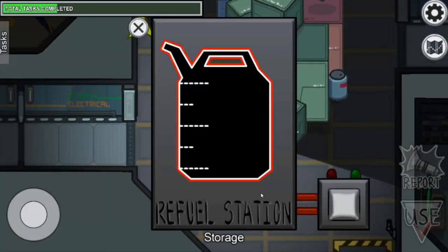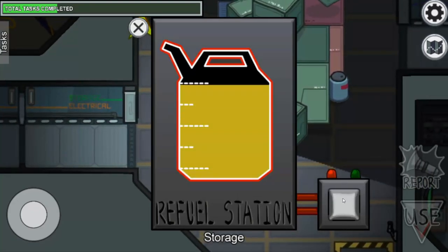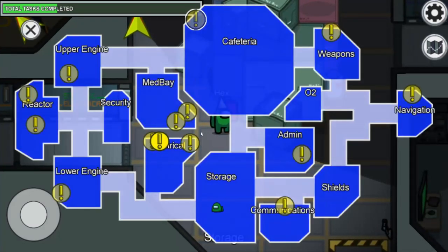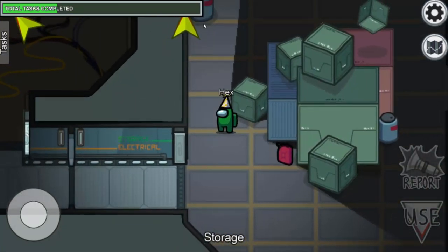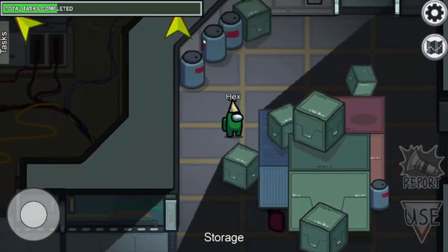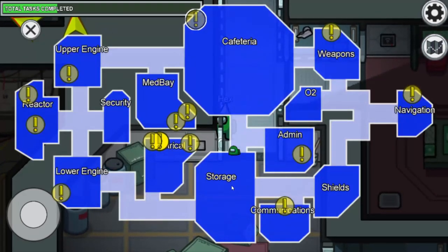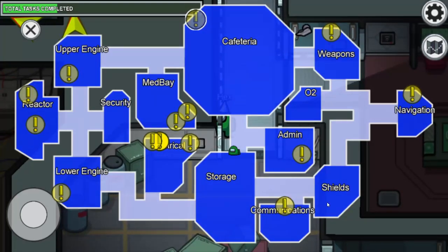For the fuel task it's really simple — refuel the station by pressing and holding here and the task will be completed. Remember, this task has another step: follow the yellow mark to fuel the reactor as well. We have now completed tasks at cafeteria, weapons, oxygen, admin, communication, shield, storage, and navigation.